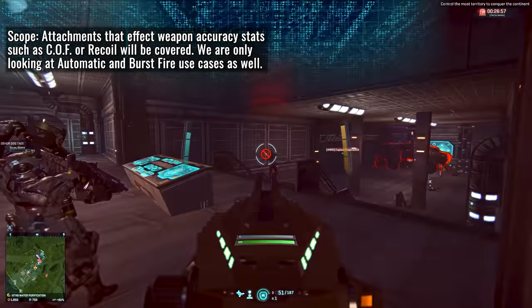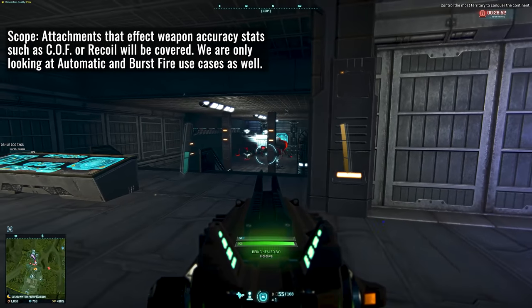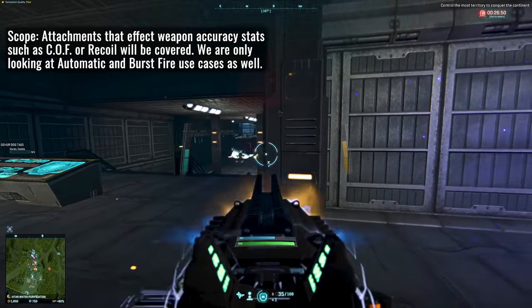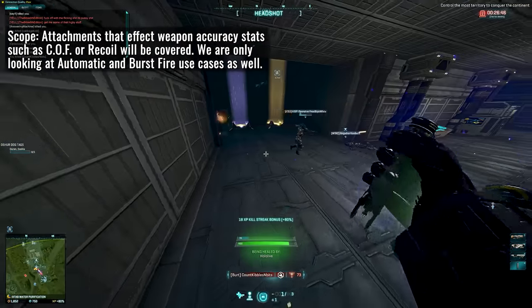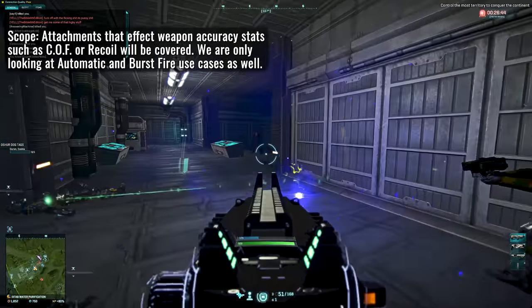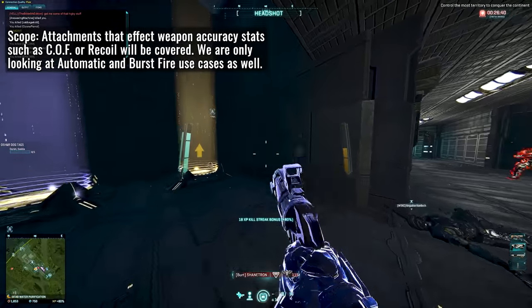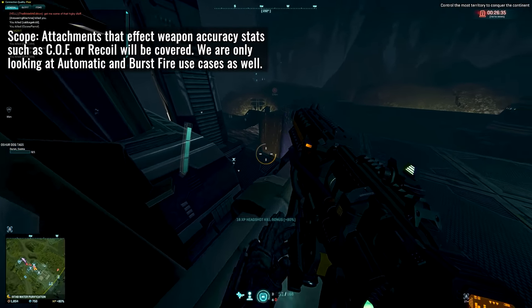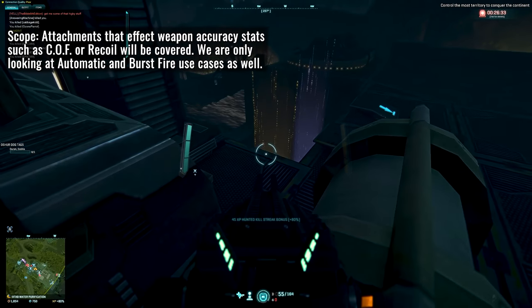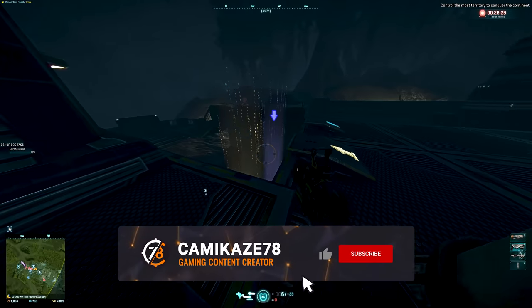In the update, the weapon attachments that impact weapon cone of fire values, recoil values, or anything of the sort saw the largest shakeups. That will be the focal point of today. Anytime you make a decision as to what attachment you're going to be running that has an impact on your weapon performance directly, it's an important thing to get right. And by the way, we're only going to be focusing on automatic and burst fire weapons here as well. Scout rifles and weapons of the sort don't really need that much explaining at this level either. But okay, let's get things started with some of these attachments.